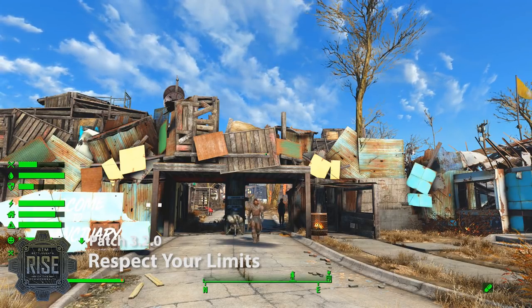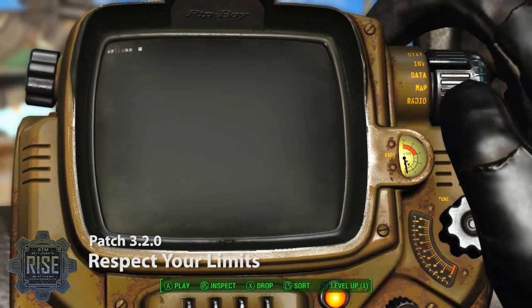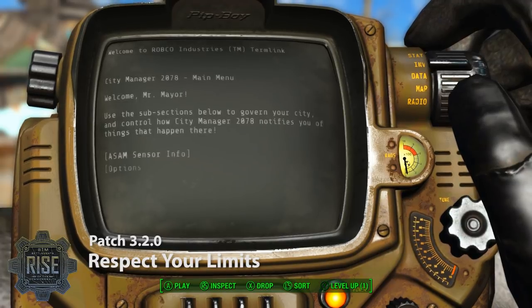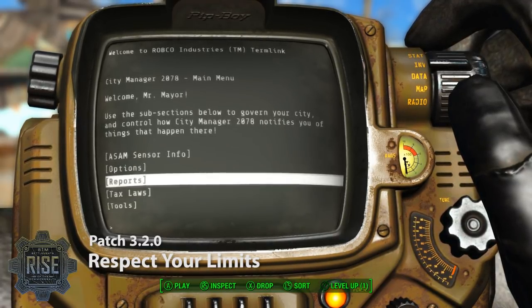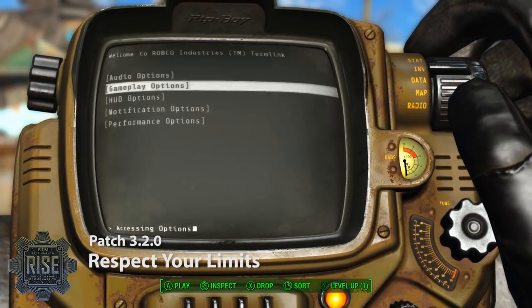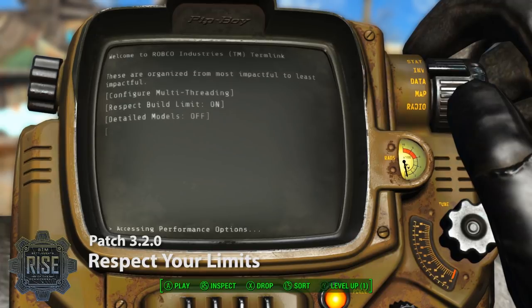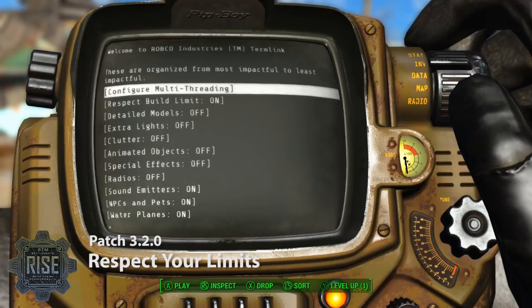Let's talk about what's going to happen if you were to start a new game. After you run the performance wizard, if you choose Xbox One, Xbox One S, or low or medium settings for PC, Sim Settlements will now acknowledge the build limit. What that means is that if you were to push over the build limit, Sim Settlements will basically stop doing anything — it will stop building things and pushing you past the build limit until you explicitly tell it it's okay to do so.